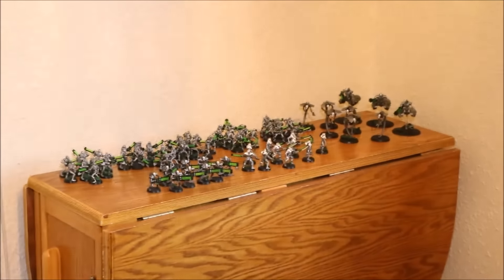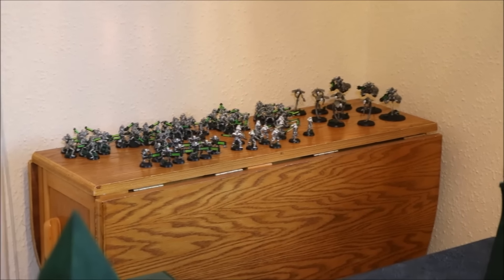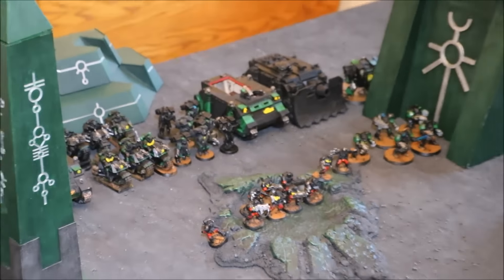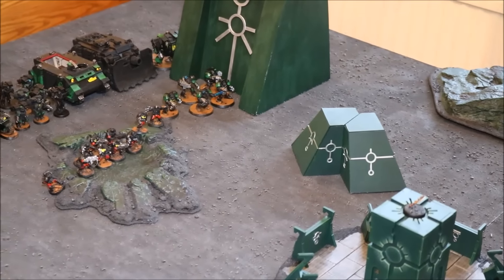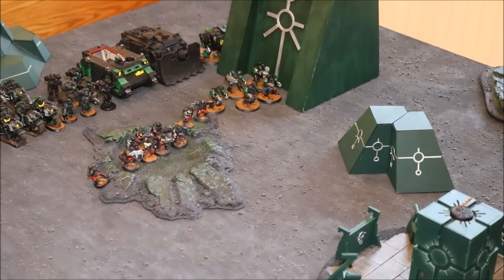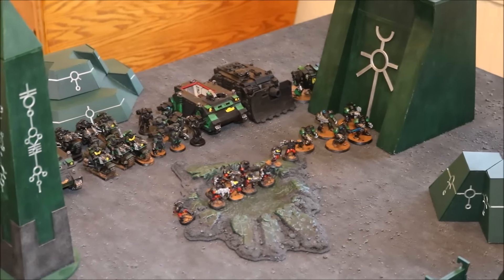My army is totally in reserve. I have to roll to see which board edge we come through, using old 4th edition reserves: 4+ on turn 2, 3+ on turn 3, and 2+ on turn 4. There's no choice who goes first — the Space Marines go first. My army list: five squads of ten warriors, one squad of nine immortals, six wraiths with one particle caster and whip coils, ten praetorians, and three heavy destroyers.